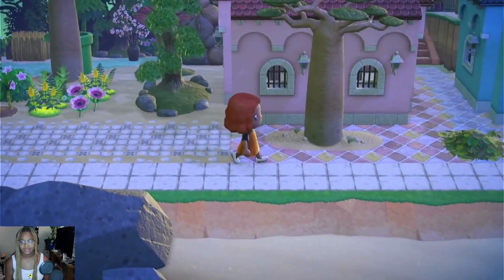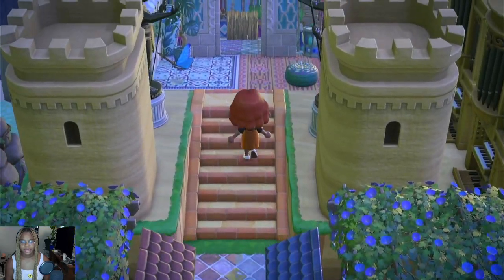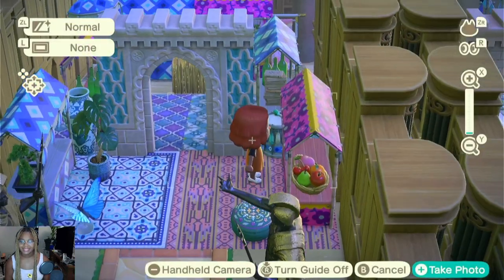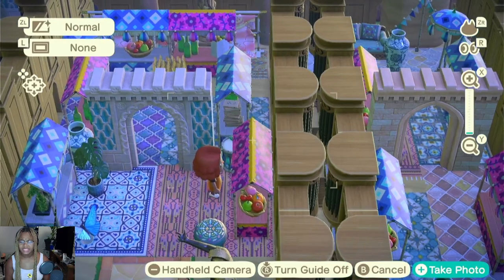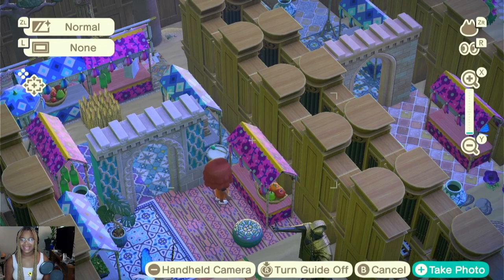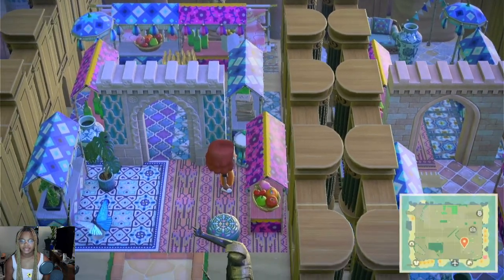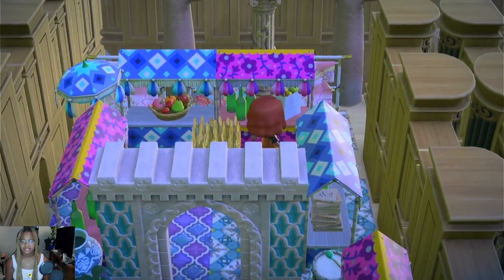Let's go to the right first. We're met with these buildings, and then up here I have like a Moroccan-inspired marketplace. I'm gonna try to show y'all what I did with the wedding pipe organs — I just lined them up. I needed my camera to show y'all because I'm a very visual person.